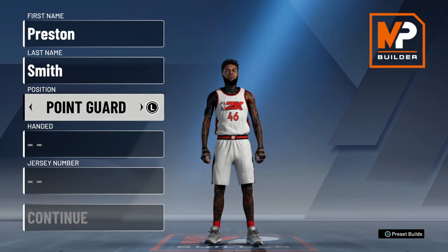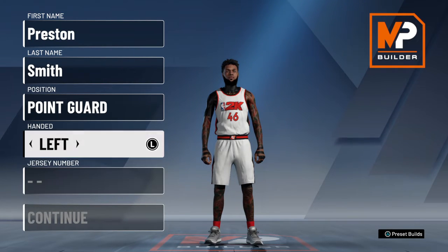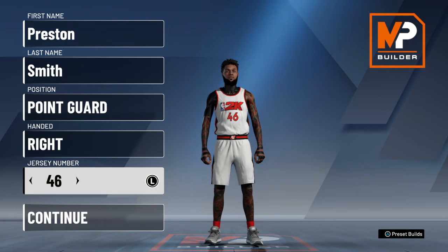Alright, so today I'll be making the two-way session playmaker. This is my current build. So you want to go point guard, and then it's either left or right hand — either or is good. I prefer right, but lefty is a good shooter, but I just go with right.